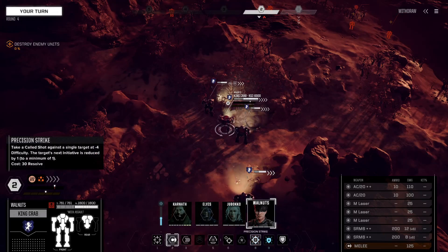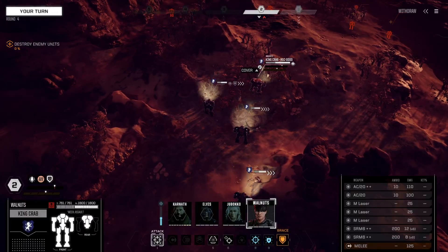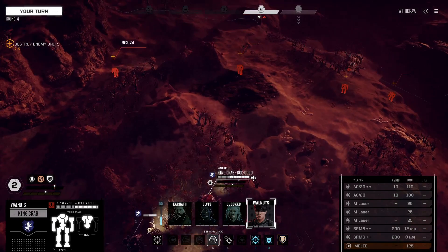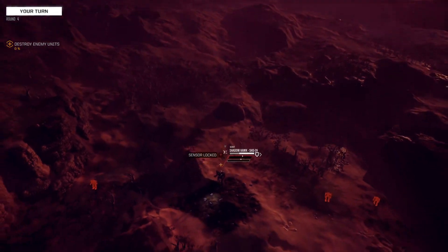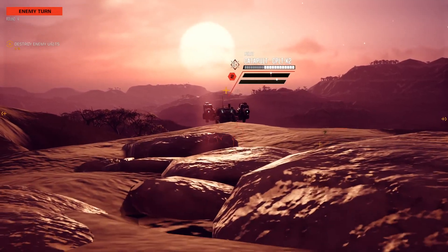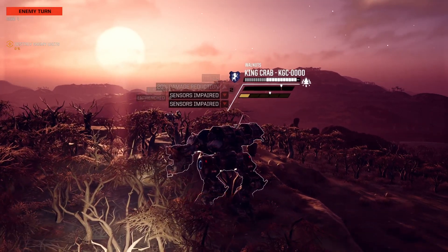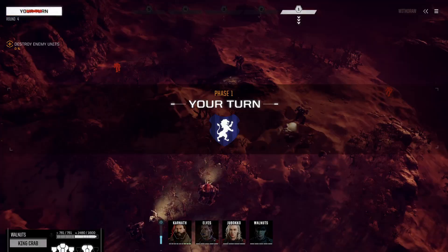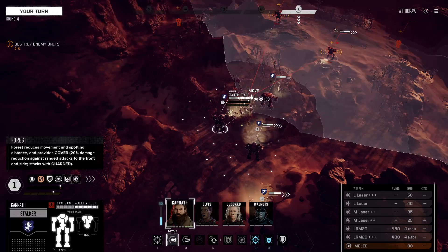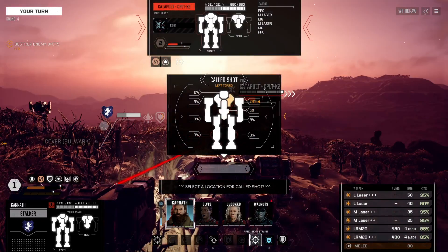I've put people in the wrong stuff. Sensor lock: 65, 65, 55, 55. That's the right one. I'm about to shadow walk, and I have a K2. Let's light them up — my armour is getting stripped off. You're in optimal, so have a precision strike, center torso.